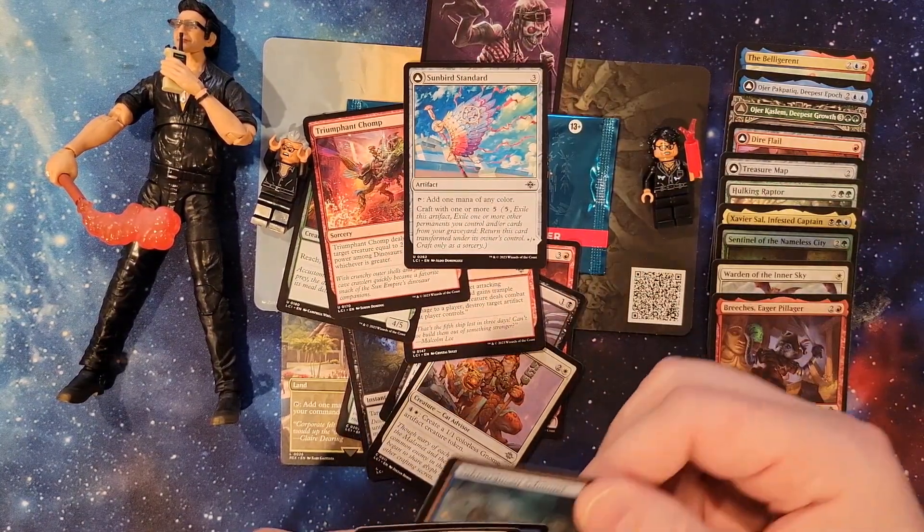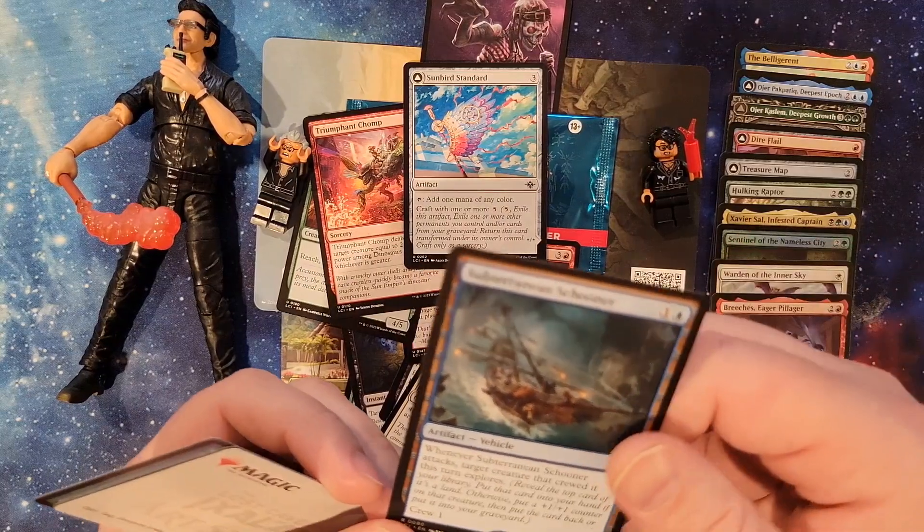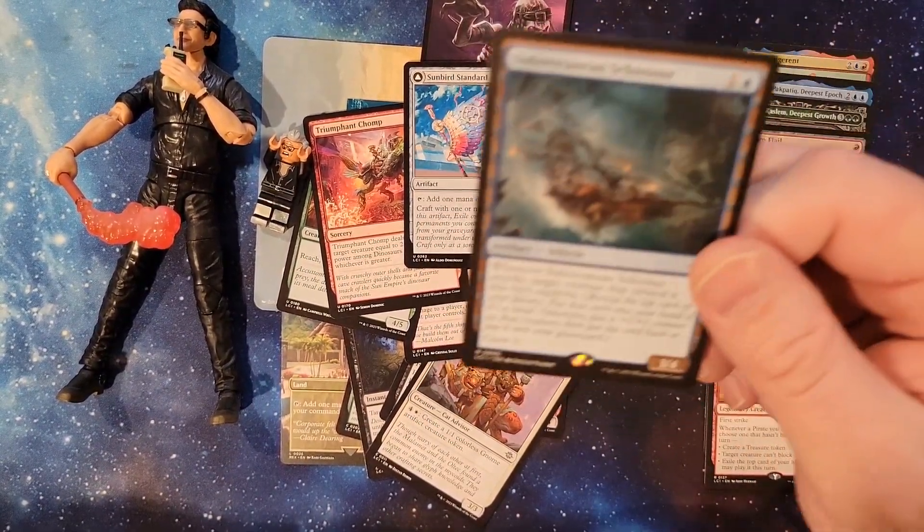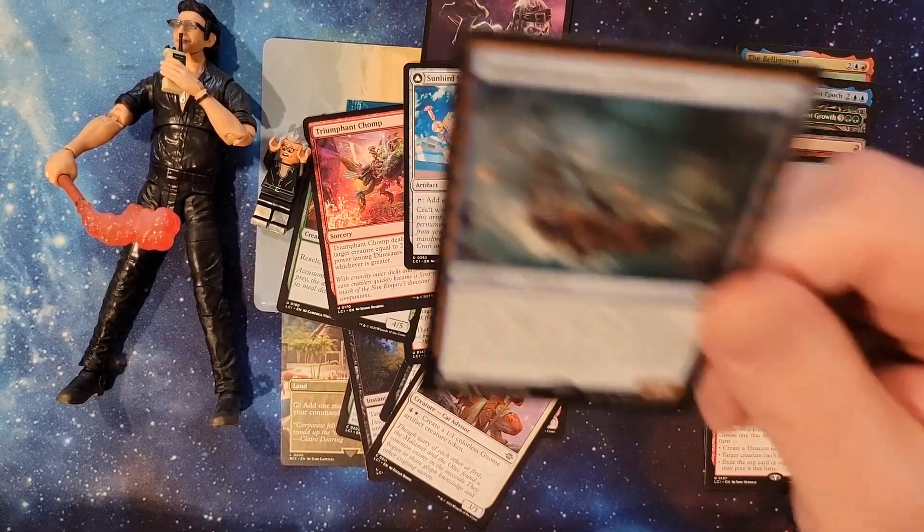Sunbird Standard. Subterranean Schooner. Lame. We're not even going to read it.